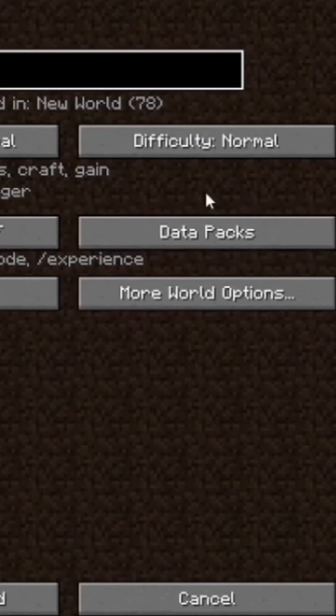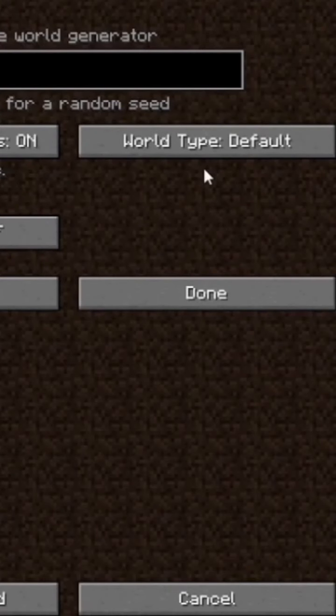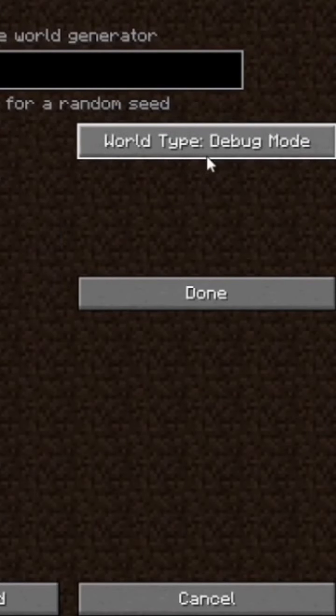Top 4 Minecraft facts which you will probably know. If we go to more world options, Ctrl+Shift plus left click, then there will be a world Debug mode.